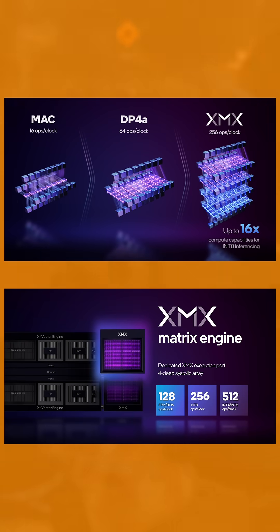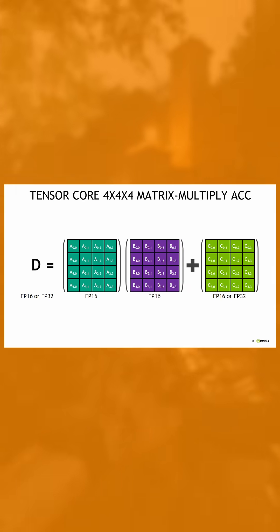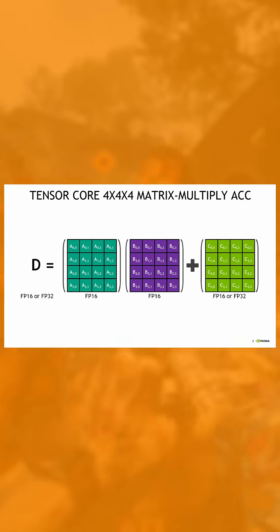Along with strong compute elements, this card also features 512 XMX cores, which are the Intel equivalent to Tensor cores found in NVIDIA GPUs. They perform matrix FMA operations useful for software such as XeSS, which can help shave down render times without a significant hit to visual clarity at higher settings.